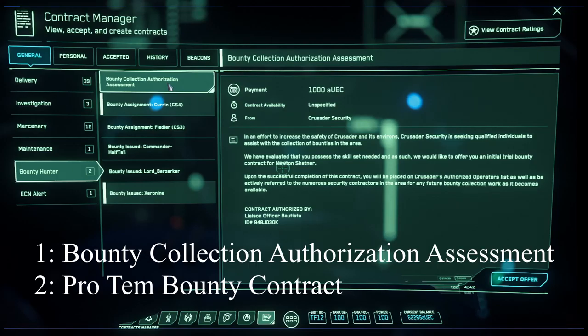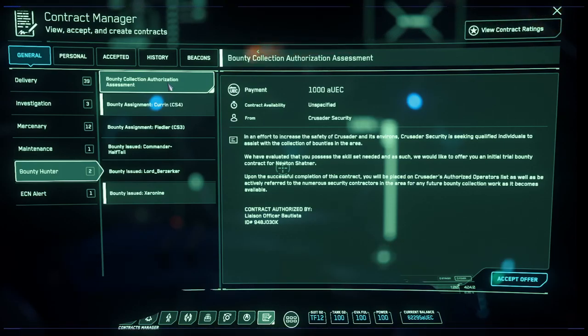Your first mission will be Bounty Collection Authorization Assessment, and your second one is the Pro Tem Bounty Contract. These are easy — you don't really need anything crazy to do this. Just go out there in your regular ship and kick some ass. After you complete these initial bounty missions, you'll be able to obtain player bounties.